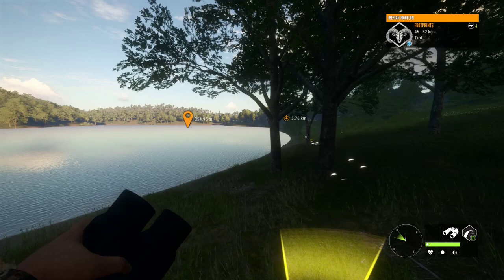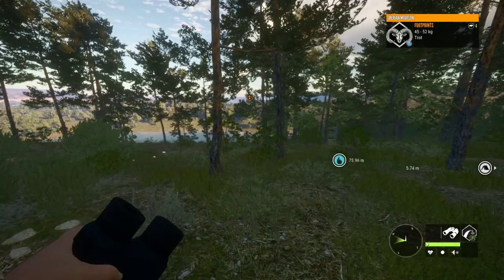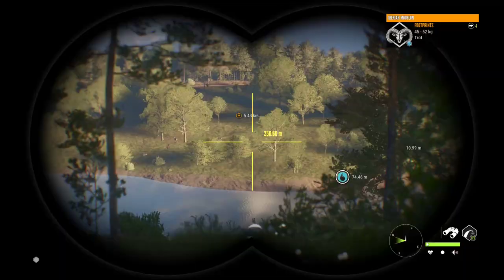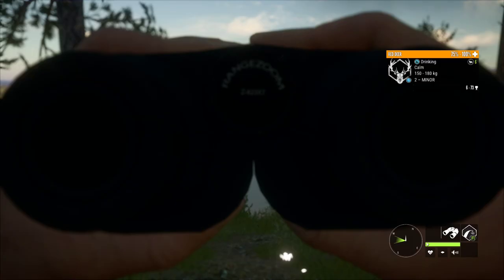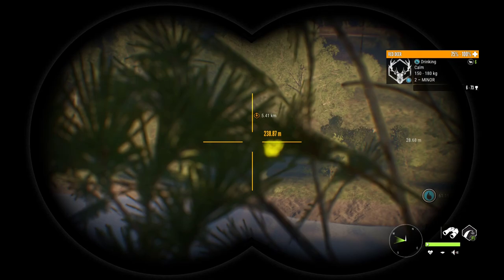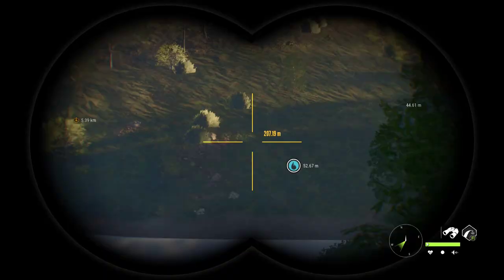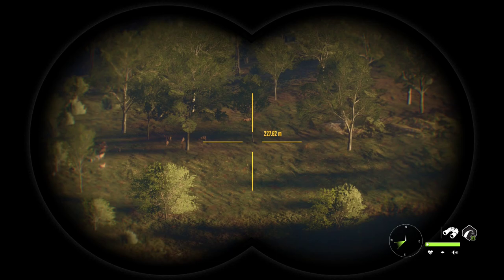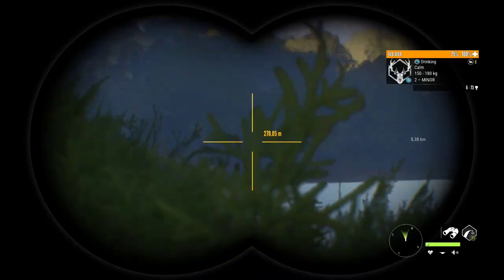It doesn't look like anything is here at the moment, so we will move on to the next spot, which is actually these two lakes right here. They are about smack in the center of the map, and they are pretty good. As you can see, we have some red deer right there, and that is a level 2. I was actually looking for one of these the other day, and I could not find one, so I ended up just using the one I had killed previously — but there's one of them. Of course, they come out when I am not looking for them.